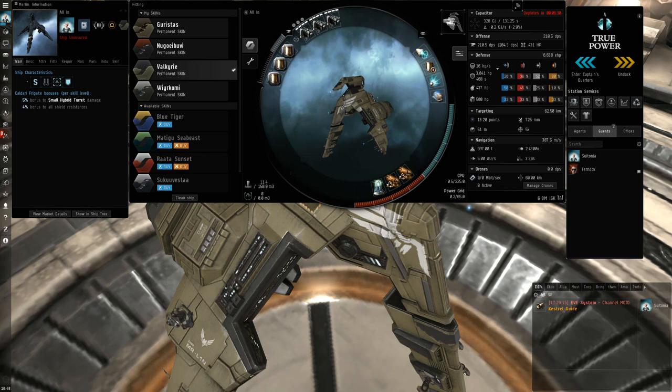Hey guys, it's Utonia here. I'm here to do a quick video guide to the Merlin. The Merlin is a pretty strong Taekwon frigate — it's one of the strongest Taekwon frigates, although I'd put pretty much every Taekwon frigate in the category of being strong and viable now with the recent changes that have happened over the past year and a half.